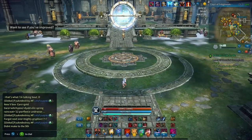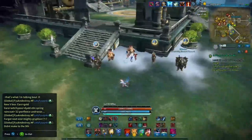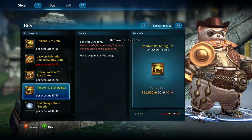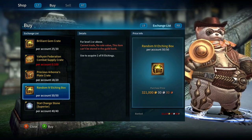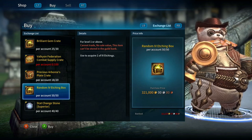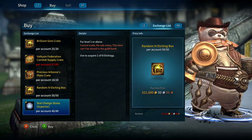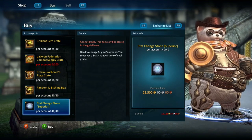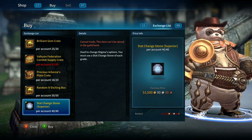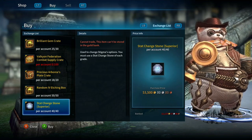The next thing on the list is the HiWatch Specialty Store. A lot of people have been wondering about the random T4 etching boxes — you can buy 50 of them, but they cost 321,000 gold. I'm not going to be buying these anytime soon. Stat chain superiors are 53,000 gold. If you're in a real pinch and you've got a lot of leftover gold, it might be kind of worth it — but players, make your choice.